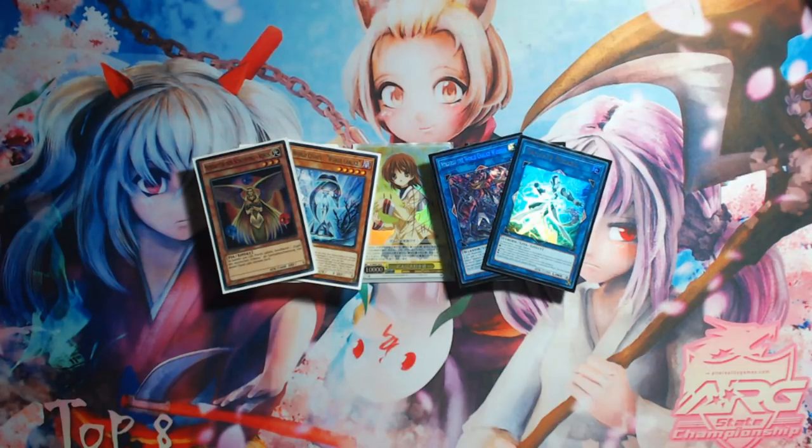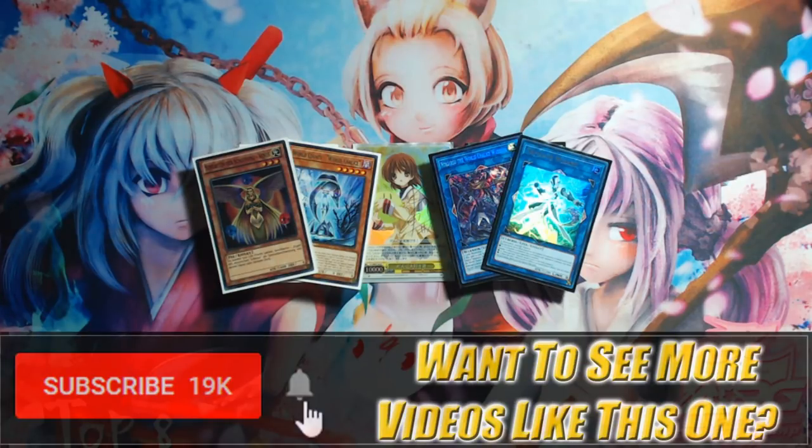It's a very good addition to the deck because it gives you just a turn one body you can make that is already a built-in form of negation against your opponent's powerful cards that they would be using to break your board easily, like Evenly Matched, Raigeki, or Dark Hole. But basically, it changes around the way you have to make plays and re-evaluate what your values are. Things can change, things can shift, variables are always an option with this deck.